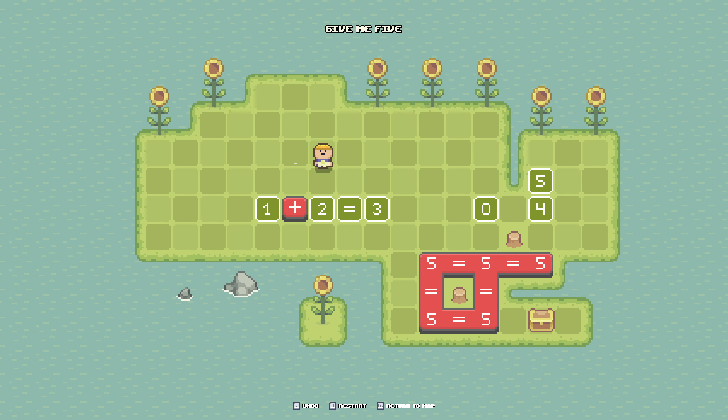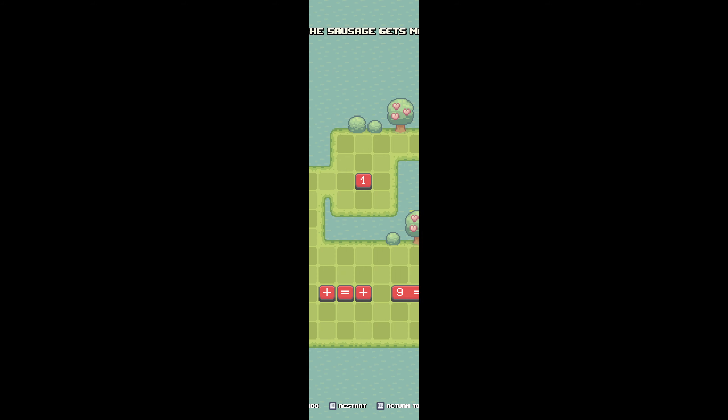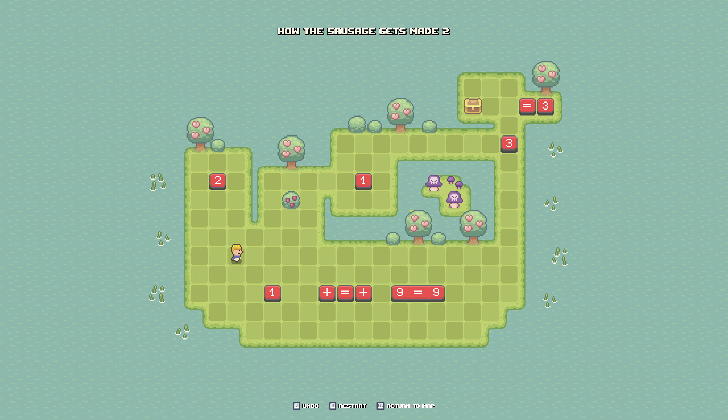We solved the plus, now let's go over to the two and see what we're working with here. How the Sausage Gets Made Two. Is this just more maths? There's less numbers here. By the looks of it, this just needs to be an equation that is 9 long and 3 down, which would be 9, 10, 11 pieces.